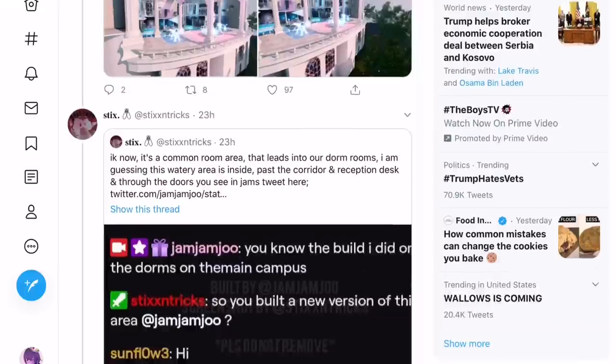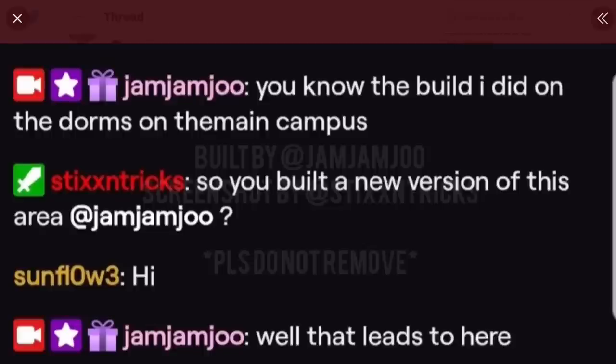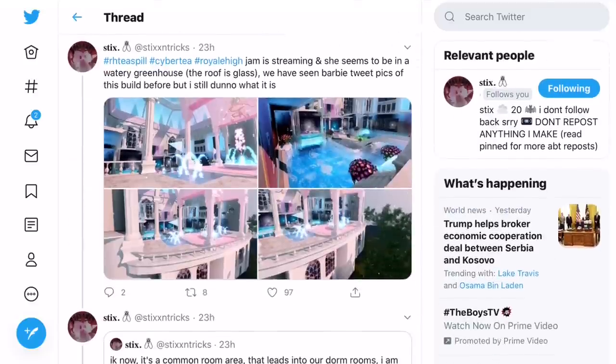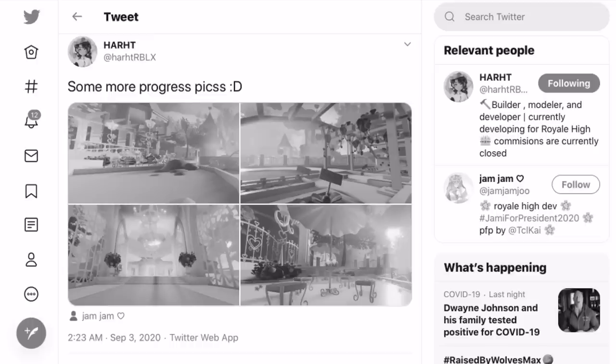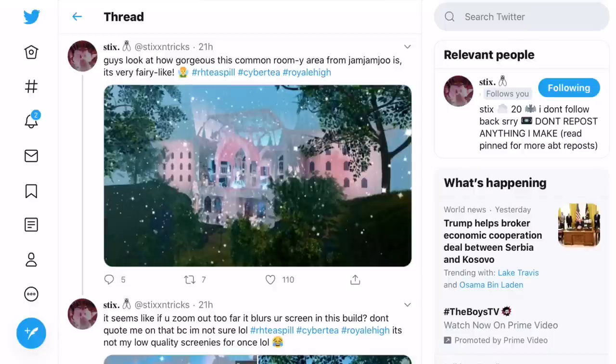You can see Jamjamju said 'you know the build I did on the dorms on the main campus, well that leads to him.' And so Sticks and Tricks is saying that Barbie made a template version of this build, and then other builders have recreated it. I think it's more like building from it — so it starts with that as the base, but then adding a lot of stuff like different lighting. Look at how gorgeous this common room area is from Jamjamju — it's very fairy-like. I really love the sparkles that are everywhere, they look so adorable.